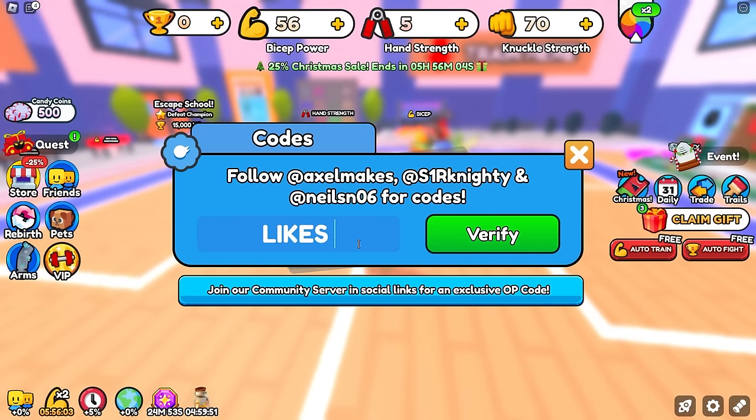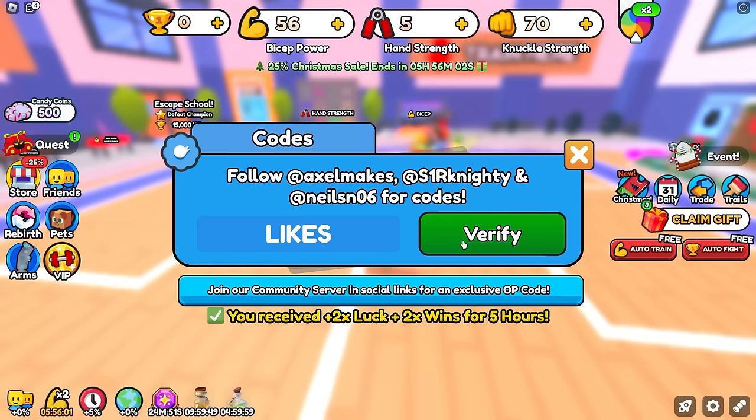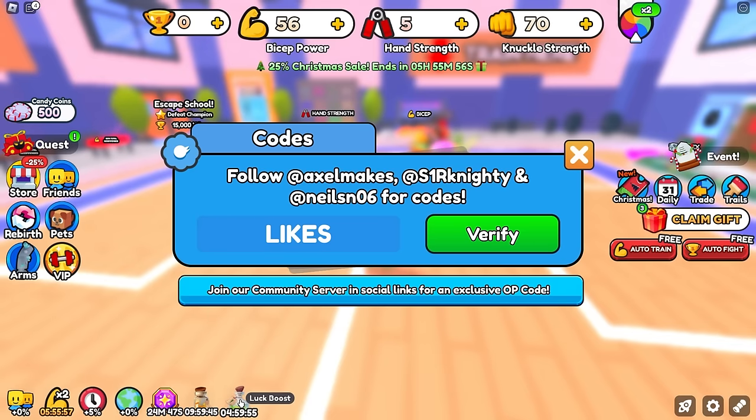The next code is 'likes'. Click verify and this will give you a double wins boost and a luck boost. It looks like it gave us 5 hours luck and 5 hours of times-two wins — which is awesome.